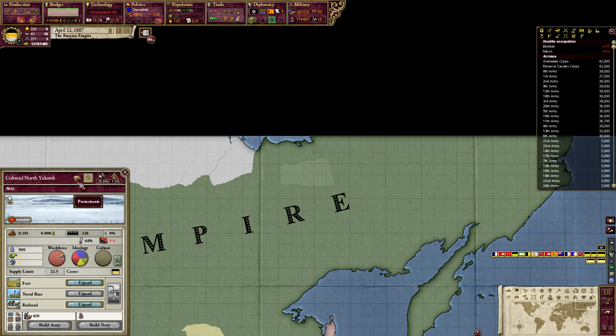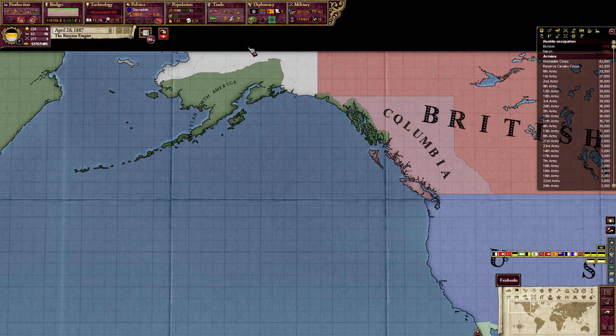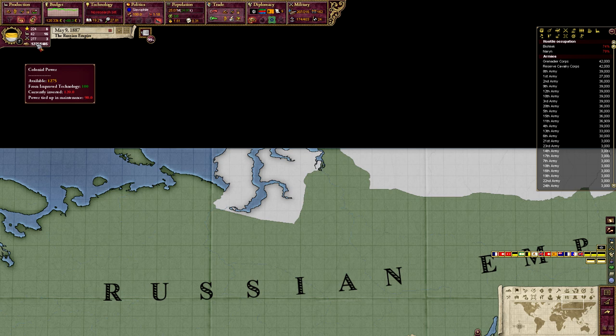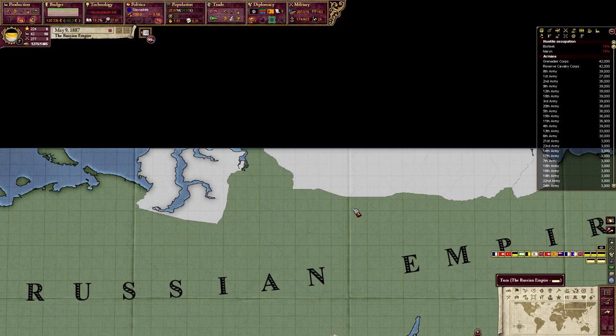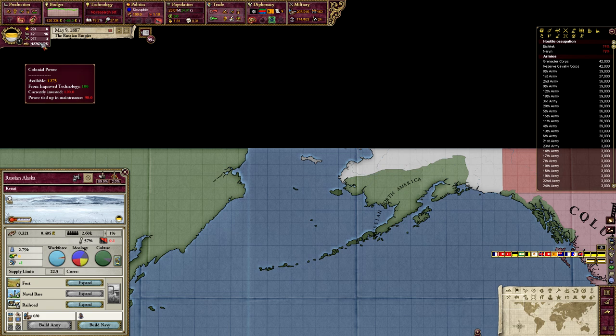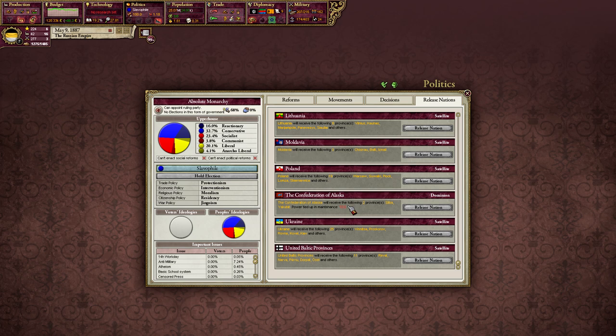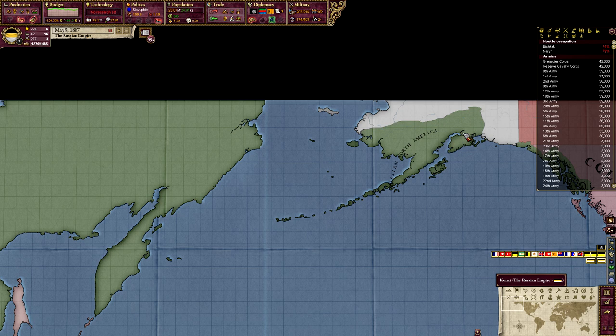Every time you have a colony or protectorate, it costs a little bit of colonial power to maintain it. Right now we have 1,275 colonial power: 120 of that is in colonies we are trying to create such as Alaska, and 90 is tied up in maintenance — we have to spend that to maintain existing colonies. A way to get back some of that power is to release areas. The Commonwealth of Alaska is three provinces; each one takes five colonial power to maintain. If I release this as a satellite or dominion, I get that colonial power back and Alaska becomes its own country owned by us.